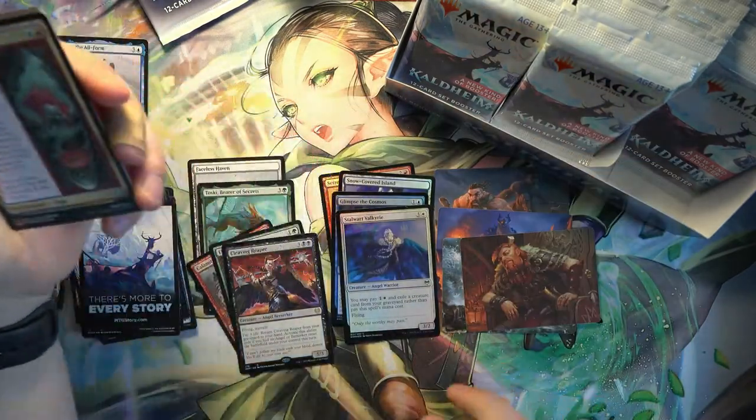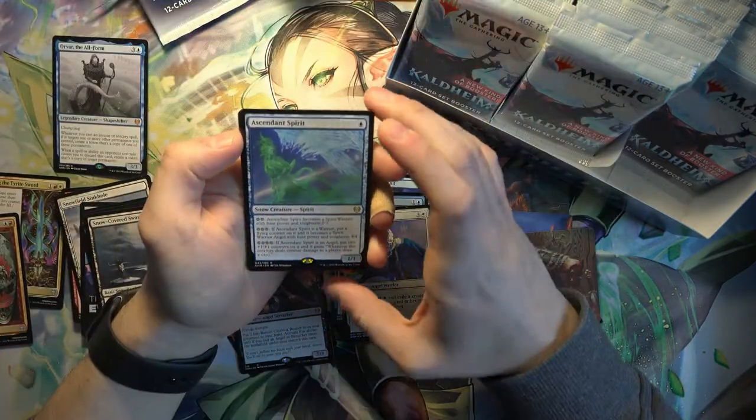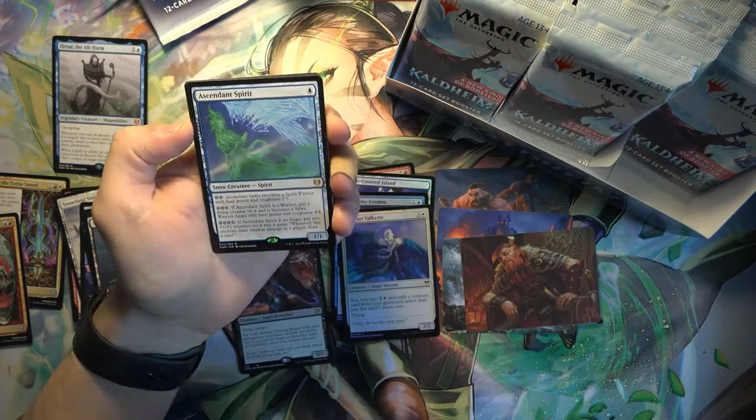Here's an uncommon Saga - Invasion of the Giants. Put that aside. Ascendant Spirit - a lot of different effects for a 1-drop.